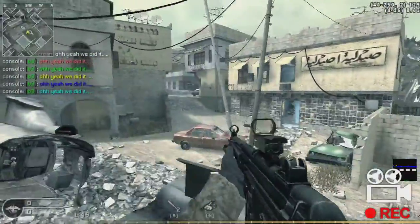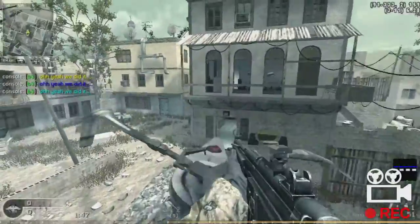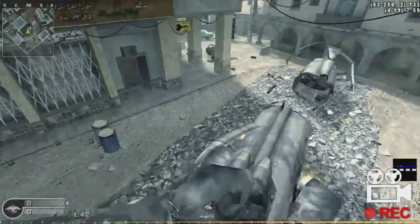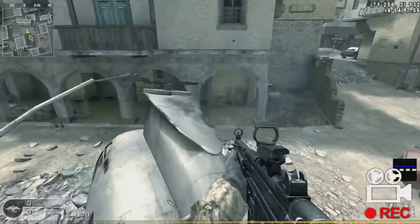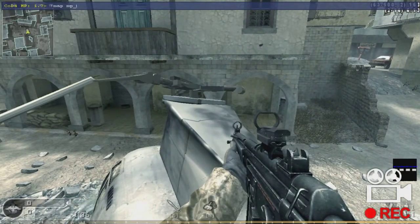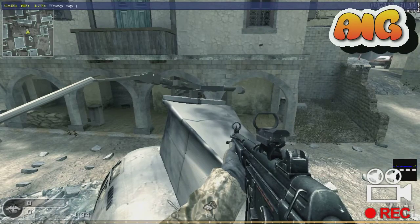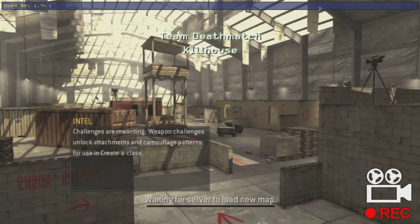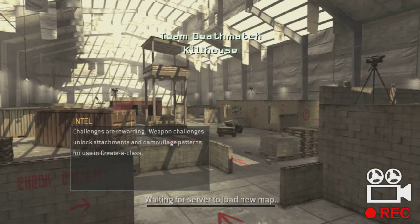We can add various plugins — I will be posting a tutorial for that later. For now we have this working. You can even change maps: type 'map mp_killhouse' and it changes the map to mp_killhouse. It's working fine. I'm going to test one more thing to make sure it's perfectly working.